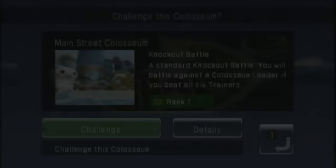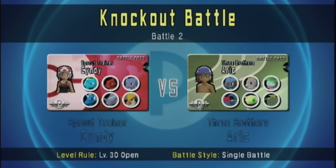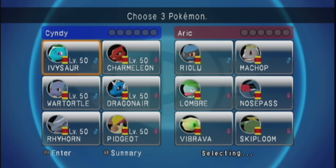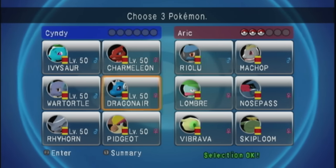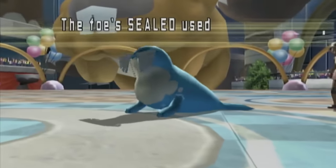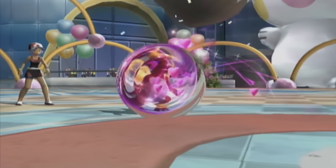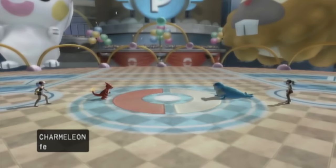Main Street Coliseum is the second area you can access right at the beginning of the game, and although you can still use rental teams, I believe they made this one to incentivize importing your own Pokémon. Aside from the visuals, the rules are exactly the same as the previous area, but you can tell right away that the teams are not only more diverse, but the movesets are a lot more threatening than Gateway. There were only a few hiccups along the way, most notably Sealeo stalling out my entire team with Attract, but if you're competent with type matchups you should do just fine.